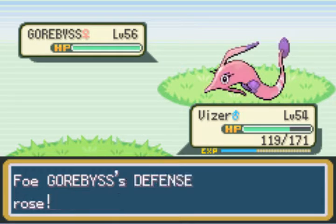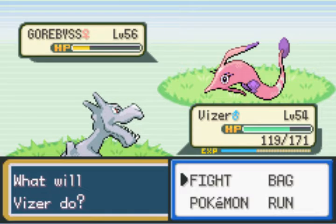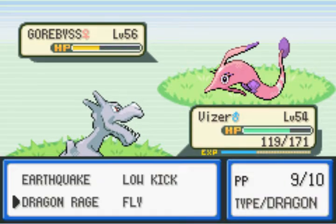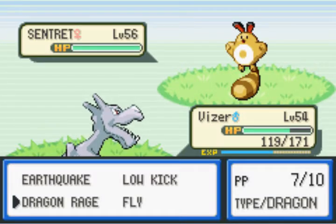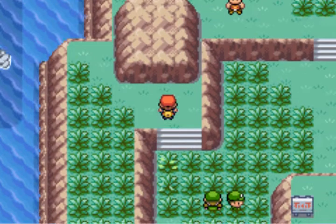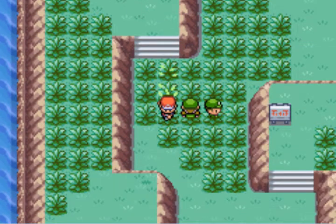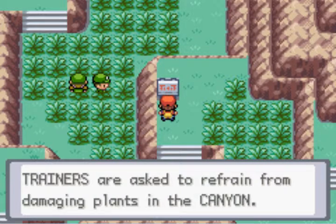None of these were in the original game, so these are all new - new trainers, new locations, new Pokémon to catch, side quests. There's even a game corner I think, or at least some kind of minigame. This stupid Gorebyss is hard to defeat - it just spams status moves. Okay, I defeated that one. Oh man, this is huge - Seafault Canyon entrance.